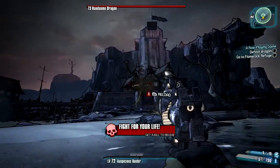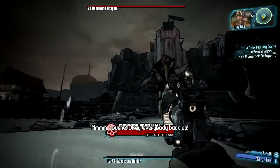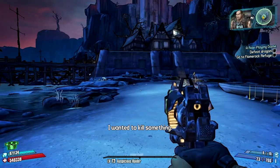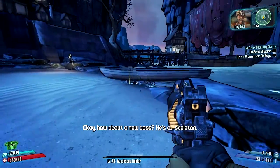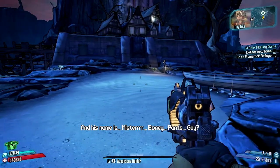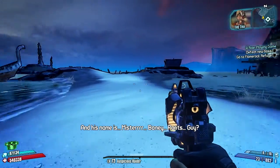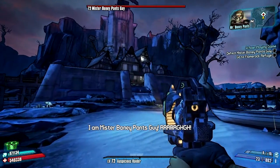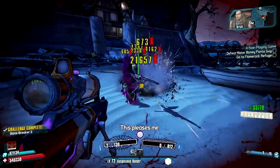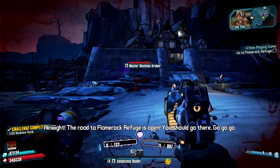Are we done now? 'Tina, you can't start your campaign with a boss fight. Players can't win.' How about a new boss? He's a skeleton, and his name is... Mr. Boney Pants Guy? 'Ah, you Mr. Boney Pants Guy!' Does that work? 'This pleases me.' Alright, the road to Flame Rock Refuge is open! You should go there.